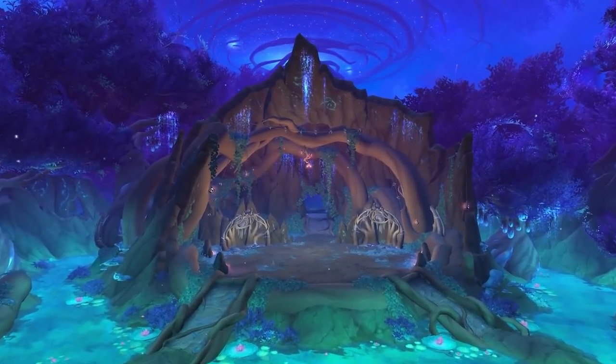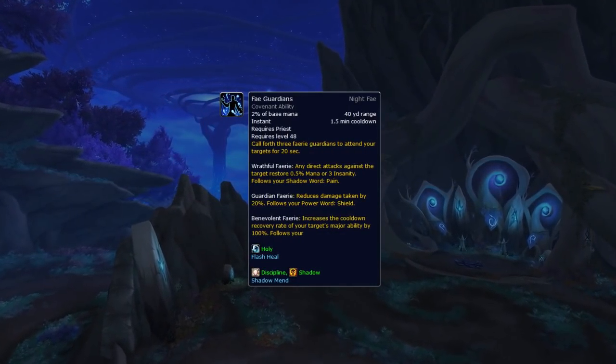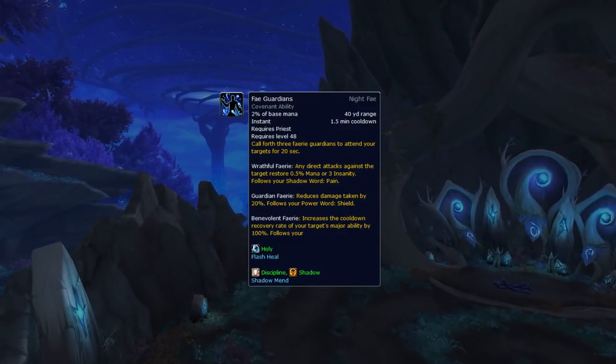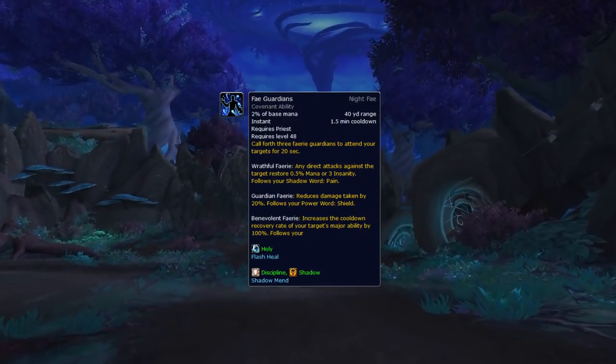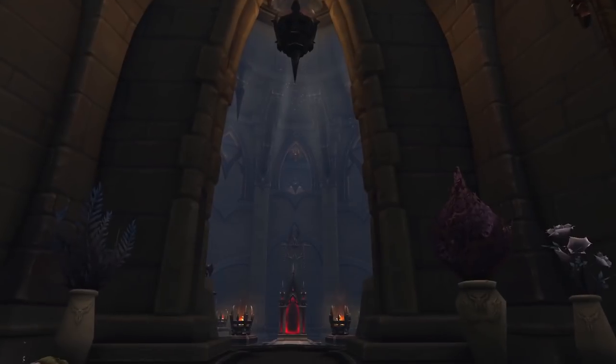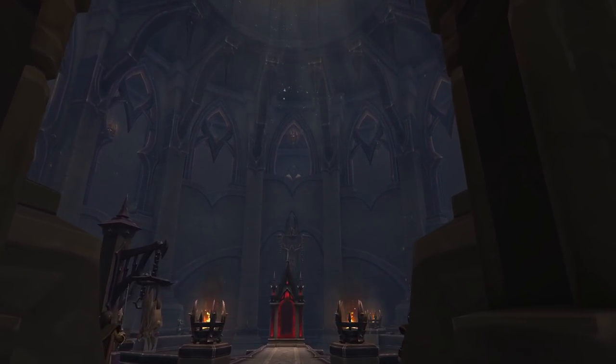The only Covenant that might be able to compete with Venthyr later on is Night Fae, due to its Fae Guardian ability. This spell allows you to reset cooldowns on your teammates, which might be really strong in comps like RMP where your focus is to gradually wear down the enemy team's defenses by using your cooldowns. But for now, if you plan on playing Priest competitively in 9.1, we highly recommend sticking to Venthyr.